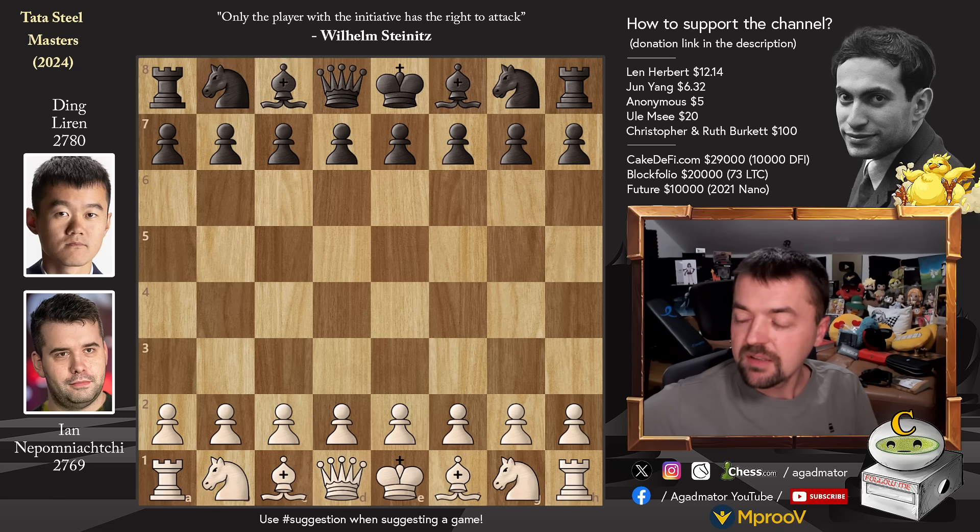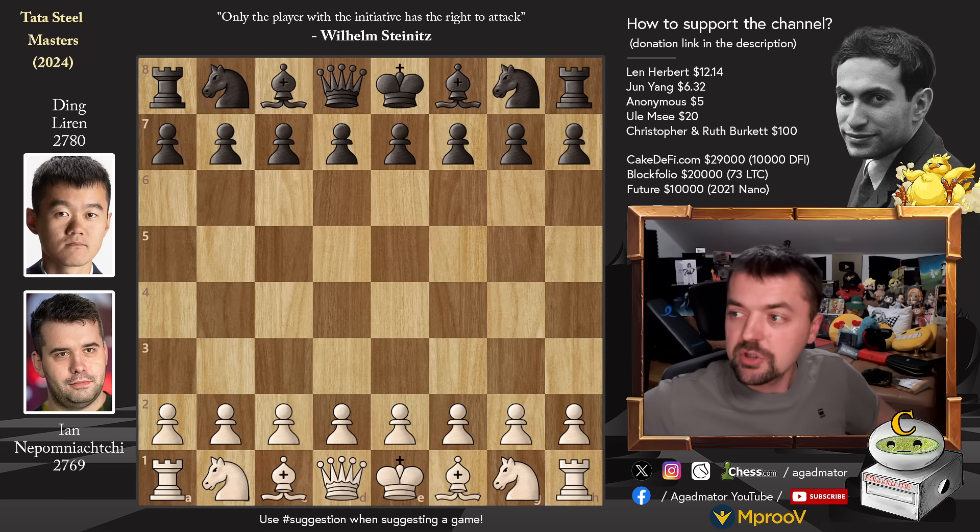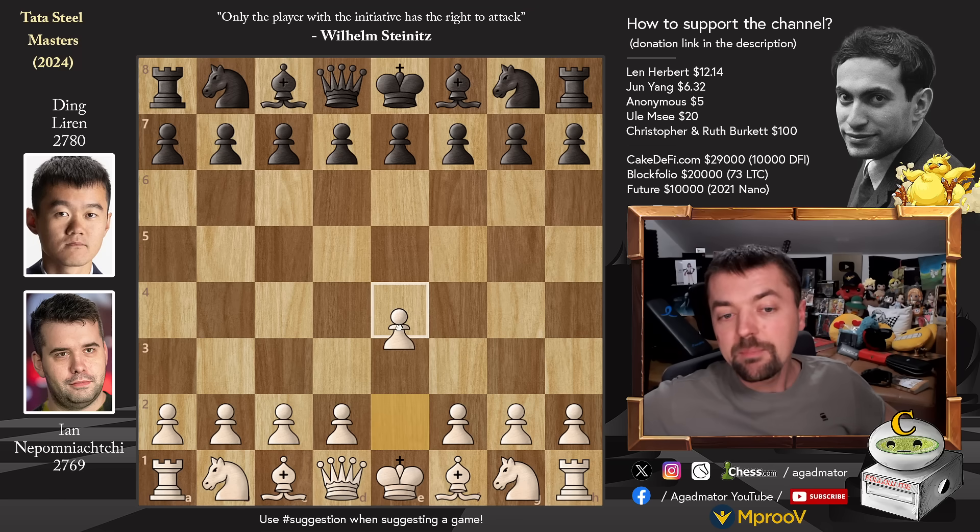So no doubt a heartbreaking event for Nepo, but whenever there's a 1 against 1, one has to be victorious and one has to be defeated. But now, a year after that, you get another crack at Ding in classical chess here at Tata Steel. So let's check it out - it's a really beautiful game. And Nepo with the white pieces opens with pawn to e4.